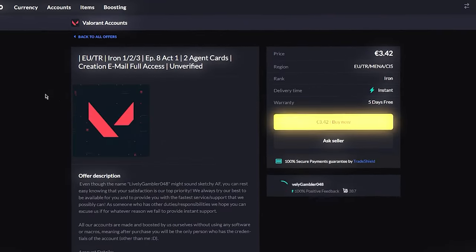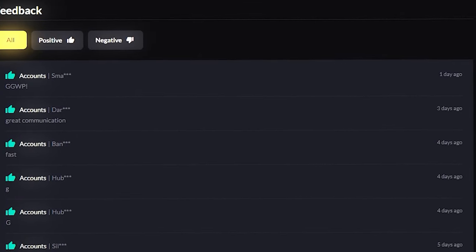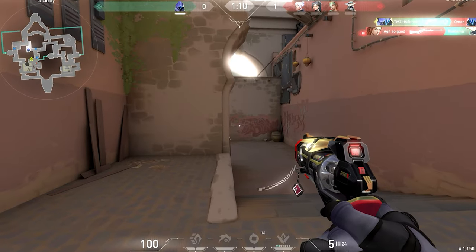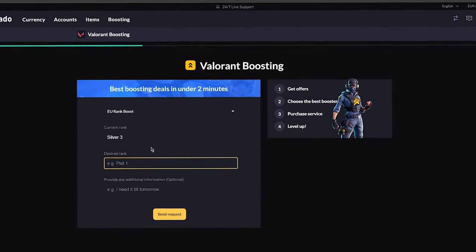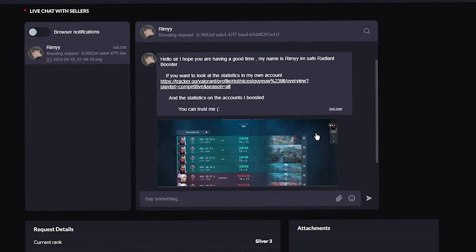When you're browsing for the perfect account, take a peek at the seller reviews. A ton of great reviews, high positive percentages, lots of completed orders — that's your green light for a legit seller. And for those of you who are feeling stuck in your account rank, Eldorado offers a boosting service too. So if you're looking to climb up the ranks, they've got your back.